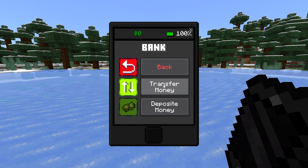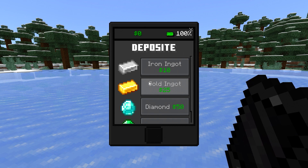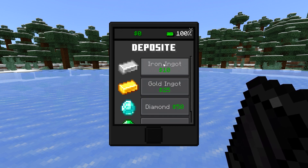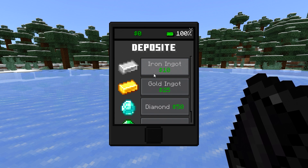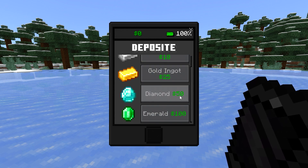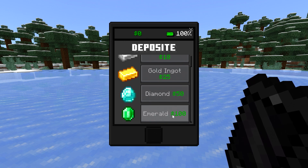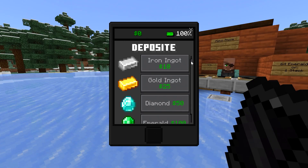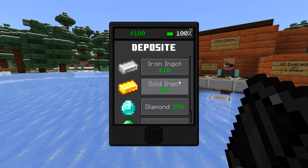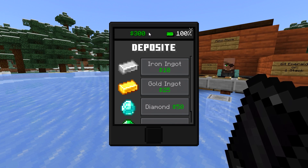You can transfer money to other players or you can deposit money. When you click on deposit money, you can trade in iron ingots, gold ingots, diamonds, or even emeralds. Iron ingots give you the least amount of money, which is only $10, gold gives you $25, diamonds $50, and emeralds $100. So the emeralds are definitely going to be very valuable. About $300 is going to be just enough for you to get all the different apps.